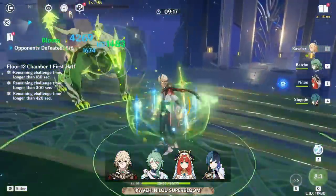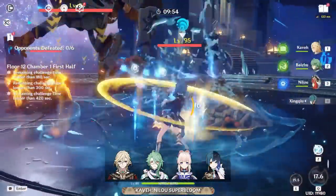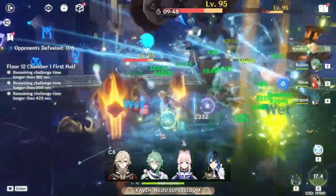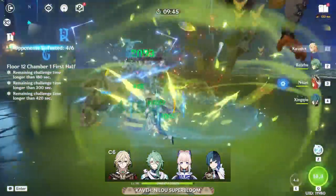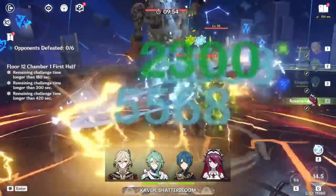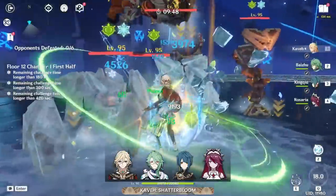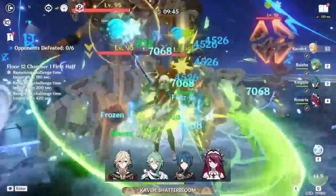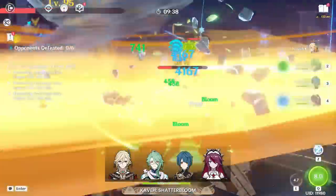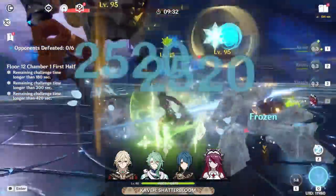If you choose not to use Nilu but still want close to the same bloom effect, you can replace her with any other decently effective off-field Hydro Applier, but I'd highly recommend having Kaveh at least C6 for decent value. Without C6, Kaveh struggles to have consistent bloom explosions, relying only on his 6 second cooldown elemental skill and the initial pop from his burst. As a spin-off to usual bloom teams, Kaveh unironically makes an excellent core member of the Shatterbloom team — the only character with a built-in claymore plus elemental mastery plus elemental infusion design. His usual build does not change, as both bloom damage and shatter scale off of elemental mastery and level.